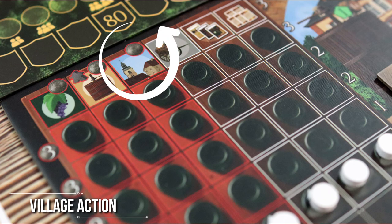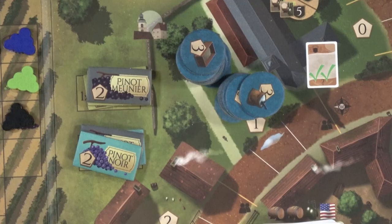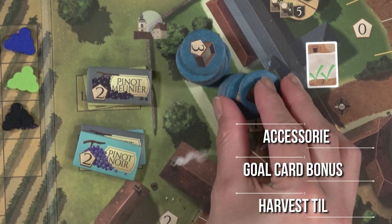The village is the third action, which lets you collect a bunch of things like accessories, gold card bonuses, or even more harvest tiles for your presses.